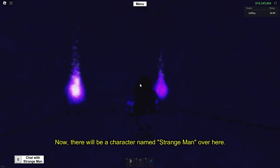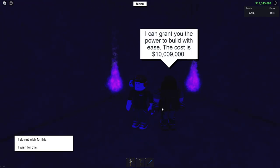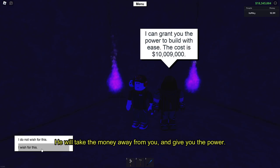Now there will be a character named Strange Man over here. All you have to do is interact with him. He will take the money away from you and give you the power.